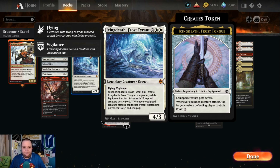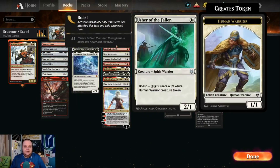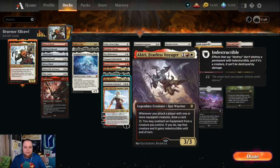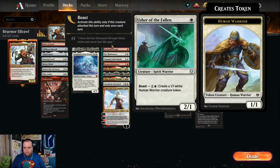Moving on to creatures — we have mainly warriors with a warrior sub-theme. Nahiri, Heir of the Ancients costs four mana, four loyalty. The plus one creates a 1/1 kor warrior token and can attach an equipment to it. The minus two lets you look at the top six cards and reveal a warrior or equipment card. We have roughly sixteen hits in the deck, so seeing six cards is very reasonable. The minus three deals damage equal to twice the number of equipment you control.